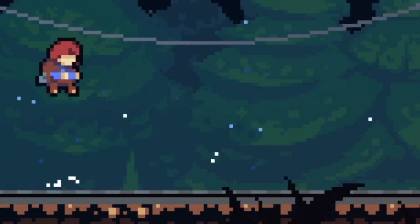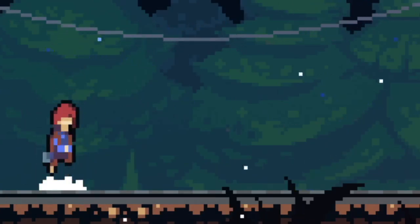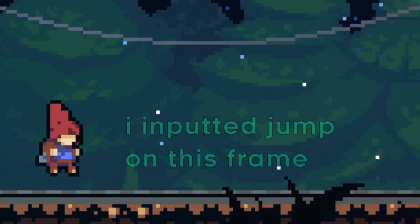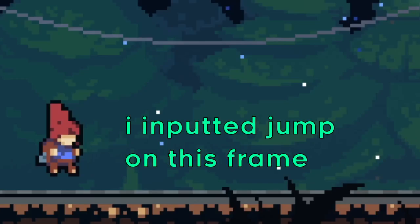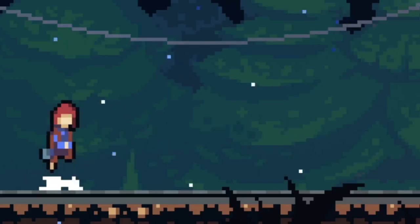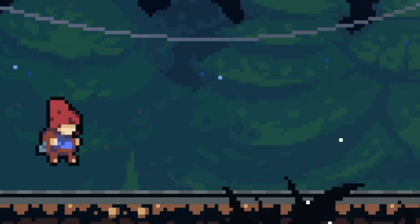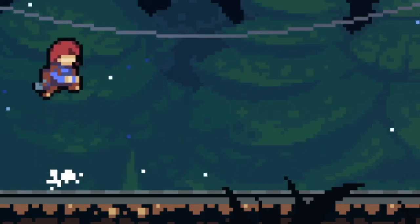So here, for example, we can see Madeline jumping on the ground. This action can only be performed when Madeline is on the ground. But with input buffering, we can actually input jump while she is still in midair, just before she touches the ground. And the jump will still come out on the very first frame it can happen. This is input buffering.